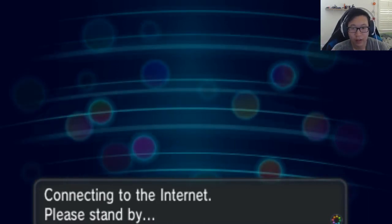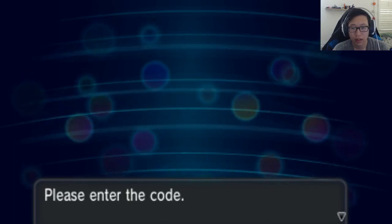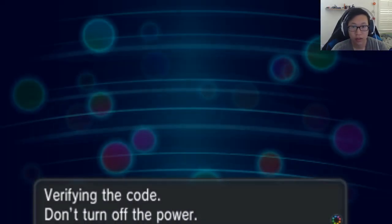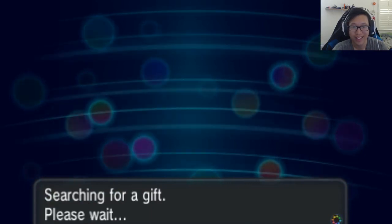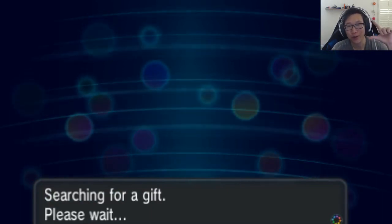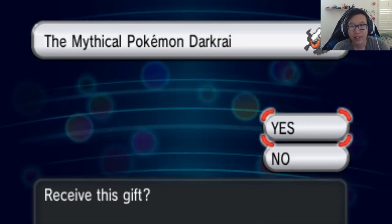Oh, here it is. So it's gonna connect to the internet and do its little thing. Enter the code — okay. Dark... wow, I can't type. Dark Rye 2-0. It's gonna do its little thing. It's super convenient — you don't have to go anywhere. I do like the physical cards from GameStop, but you have to scratch them off and all that.